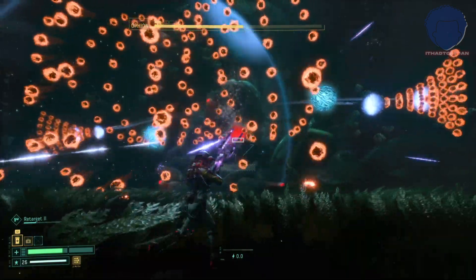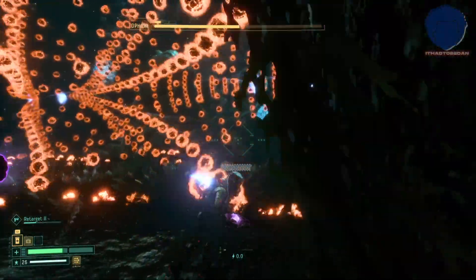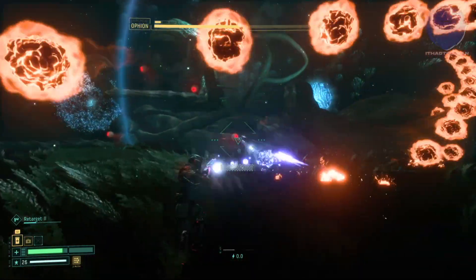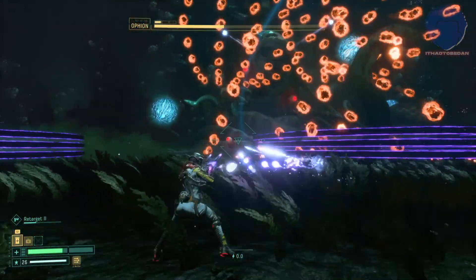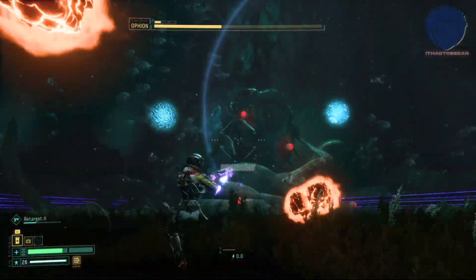Do not get thrown off when you get hit — it's about how quickly you recover. We keep draining its health bar down steadily, finding the spots where we can stand. As you can see, there is just so much on the screen, so take a moment, stop shooting, find your spot, stay safe, and then go back to it.